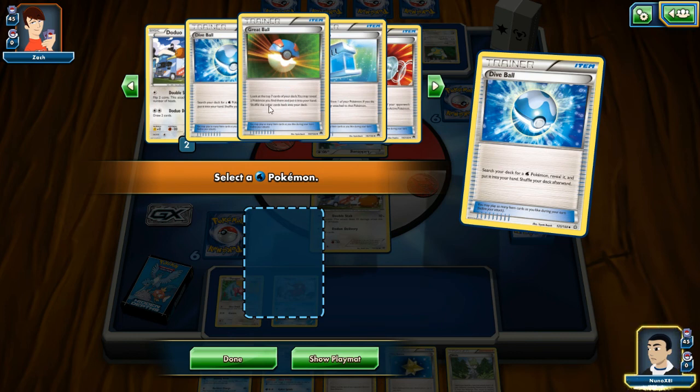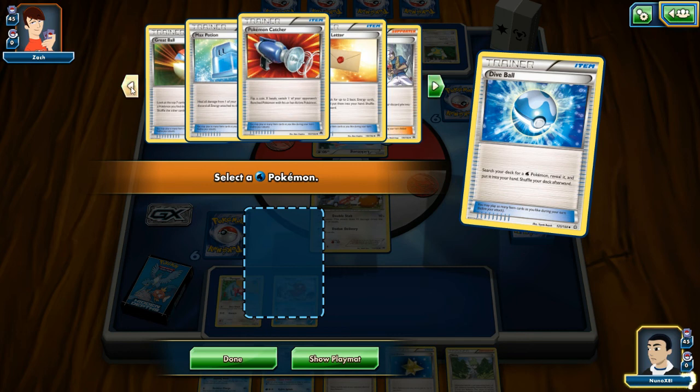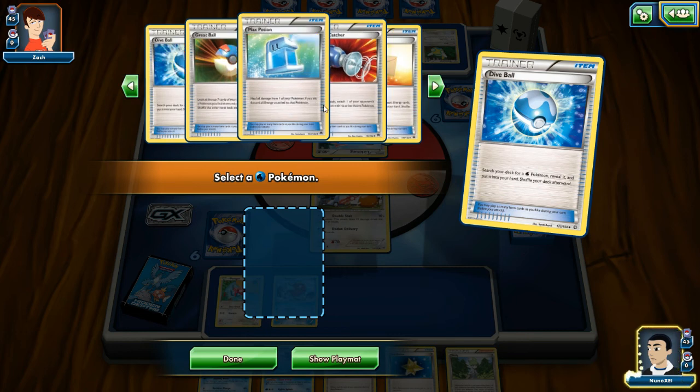What does this say? 'Look at the top seven cards of your deck.' I'm having trouble reading that. It says: 'Heal all damage from one of your Pokemon; if you do, discard all energy attached to that Pokemon.'